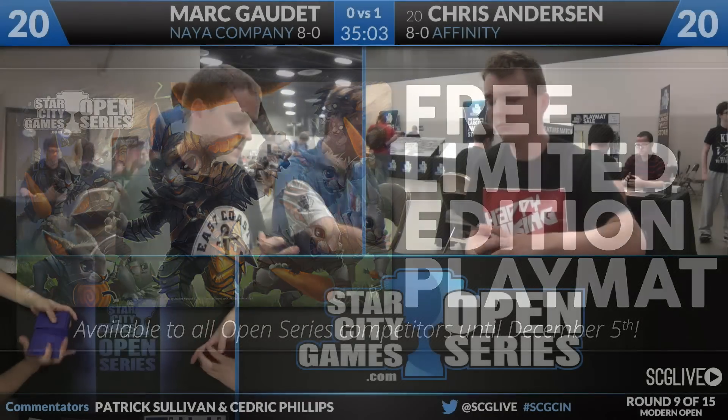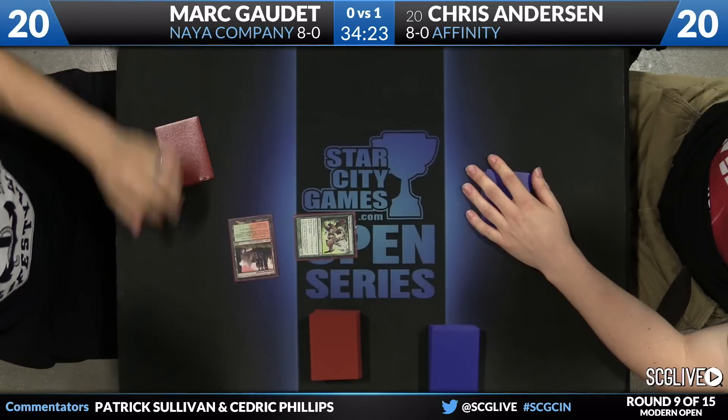Getting ready for game number two between Mark Gaudette and Chris Anderson. Anderson kind of stole game one — he did the Affinity thing. When you're trying to race with one and two mana creatures, Affinity can just get too much value, chump blocking with Nexuses, generating too many Thopters, and winning games even against an amassed board. Looks like both players are happy with their hands, and we are underway in game number two.